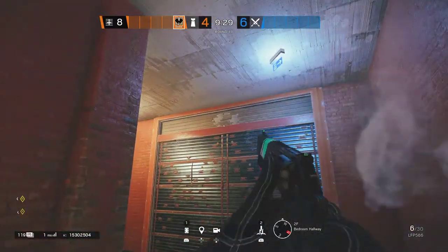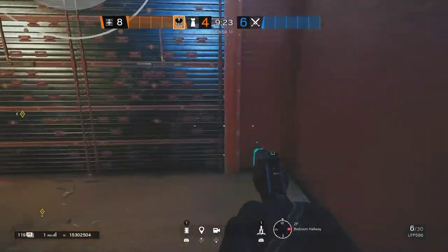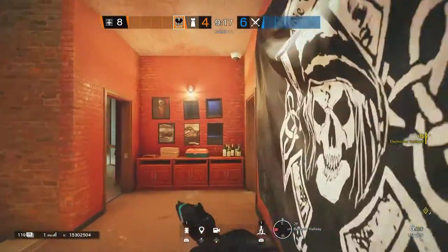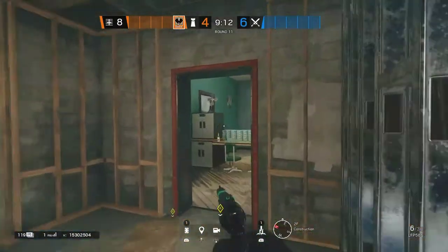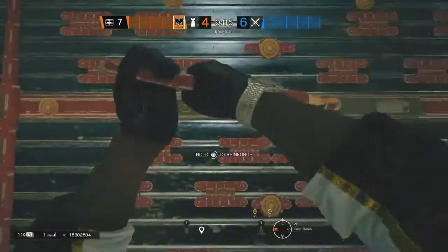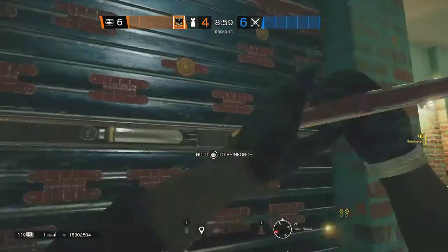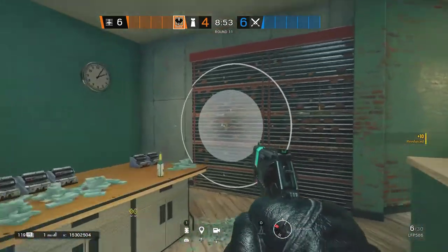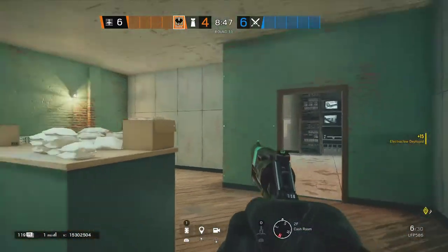That wood up there is no longer destructible, so you can set your Kaid gadget up there if you want, or if you have a better hiding spot you can set it around here. You definitely only want one Kaid on this wall. Your other Kaid, put it on the cash room triple wall. Remember you want to have one reinforcement left in your pocket and a rotate on red — put it right in the middle so you can get all three walls.